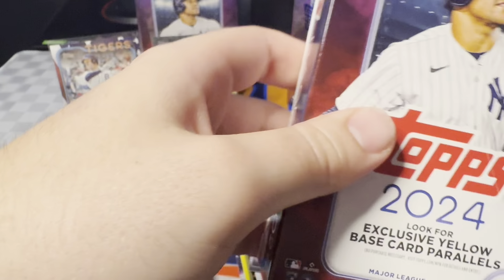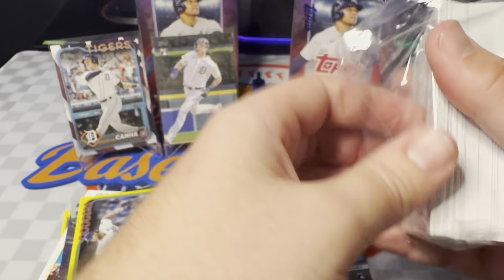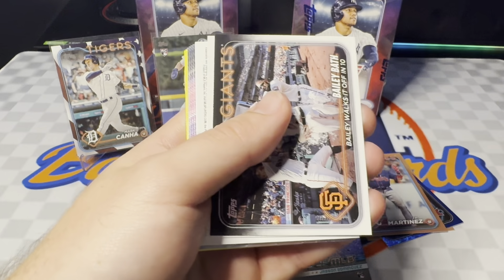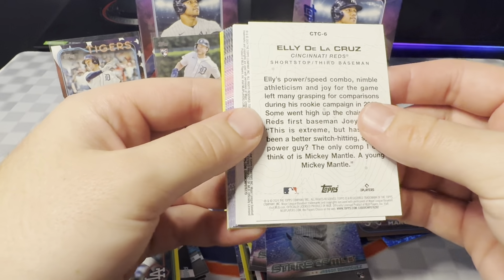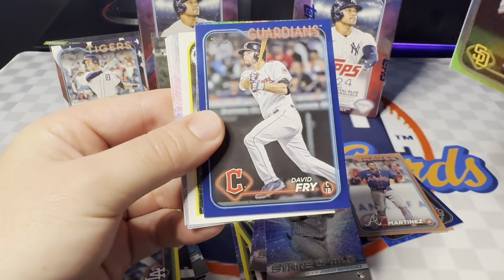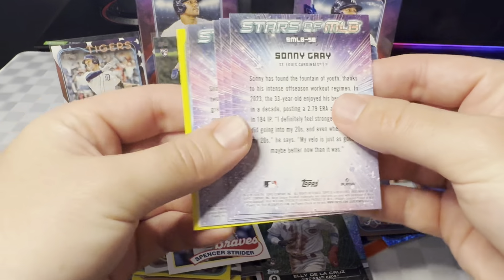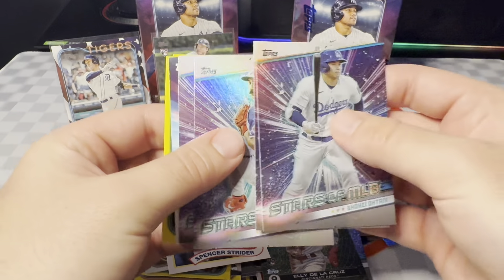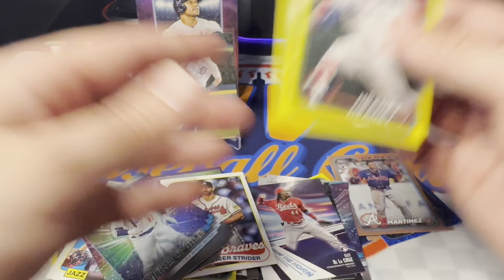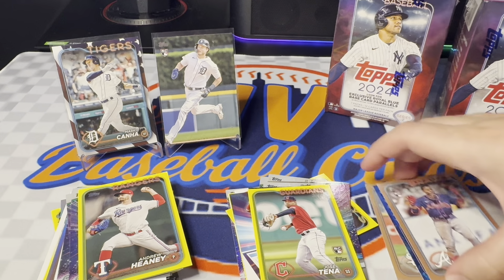Last but not least, hanger number five. These hangers have been crazy — our run last time was crazy, and this run we've gotten two really tough hits. I imagine you're not guaranteed those in even a full case. Got a city-to-city of Ellie — nice — and two more parallels: a Blake Snell rainbow foil and a blue of David Fry, who's an all-star and been killing it. A Strider, another Shohei, and on the yellows a rookie Jose Tana and Andrew Heaney. Really, really nice on the hangers — Independence Day and a true photo rookie.